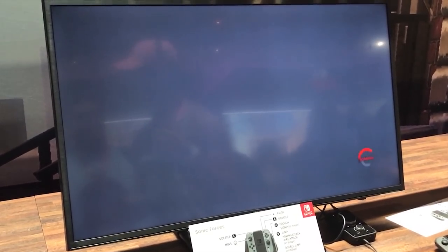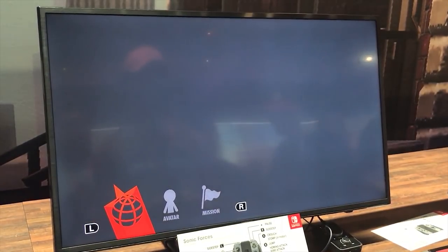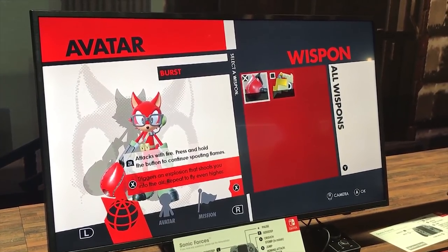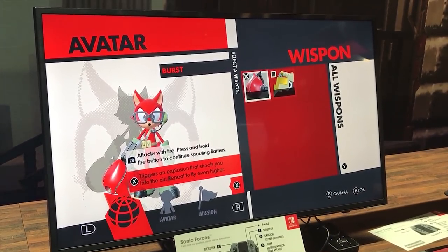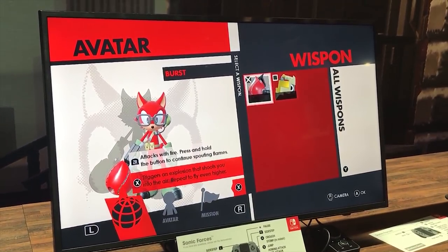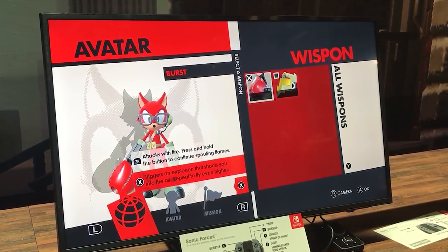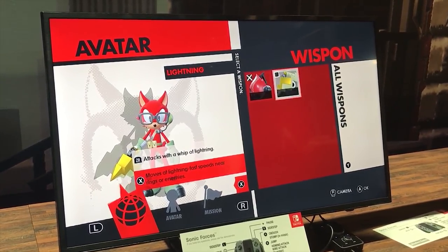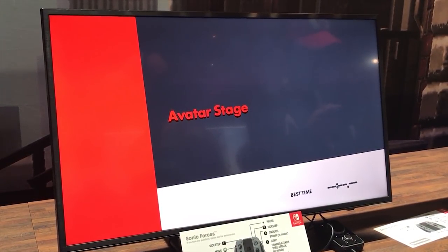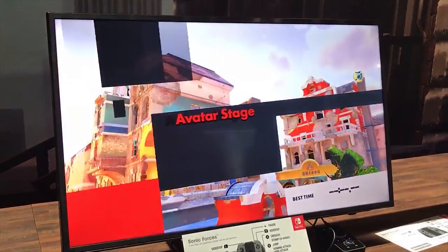I actually still have not watched that trailer — let me know down below if I should give reactions. Right now I'm asking the Sega representative if I could play another stage, because I'm playing this on the Nintendo Switch. The Switch version plays at I think 720p, 30 frames, and you can kind of see some of the graphical differences between this and the PlayStation 4 Pro version that was on display at E3 as well. But the line was a lot shorter — only took like maybe 30 minutes. Since I was just trying to get gameplay footage, I wanted to focus on getting the feel of the game. Anyway, we are actually about to play the avatar stage.